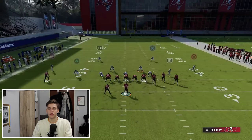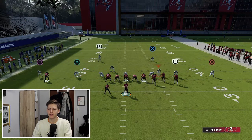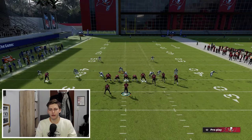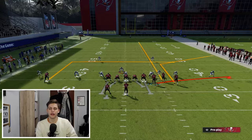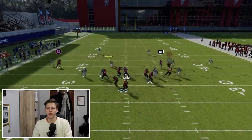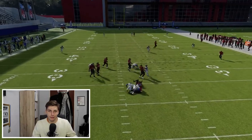What you can also do if you want is run the setup like this — put this guy in a curl flat. Then we're going to run the same setup on offense. Now you have a different responsibility: you're going to snap this ball, and your job is to watch out for the running back and the deep in route. And we've got the play covered.